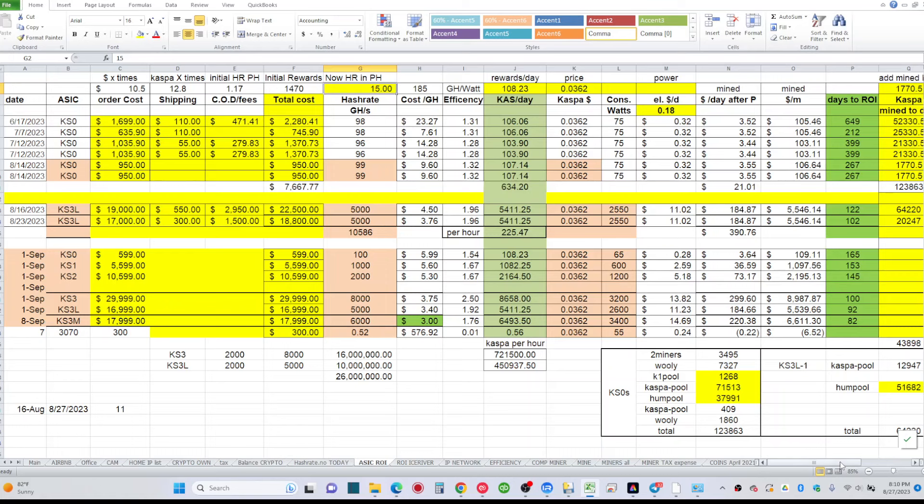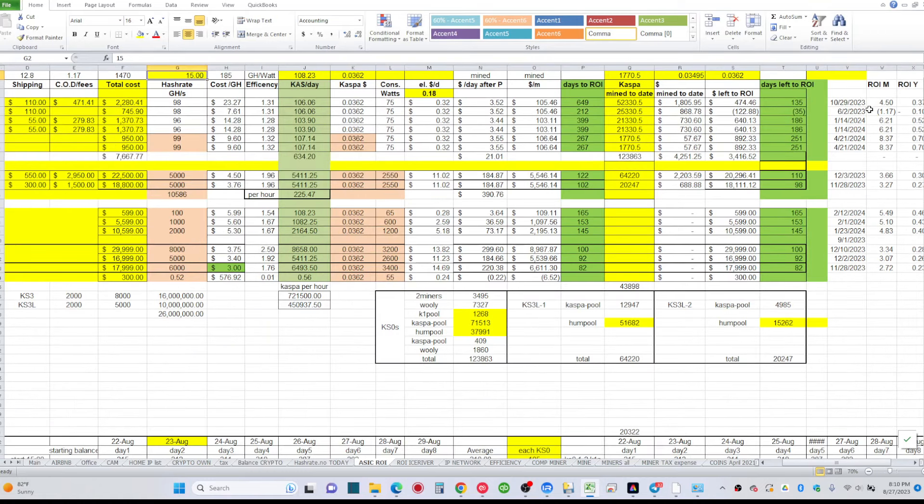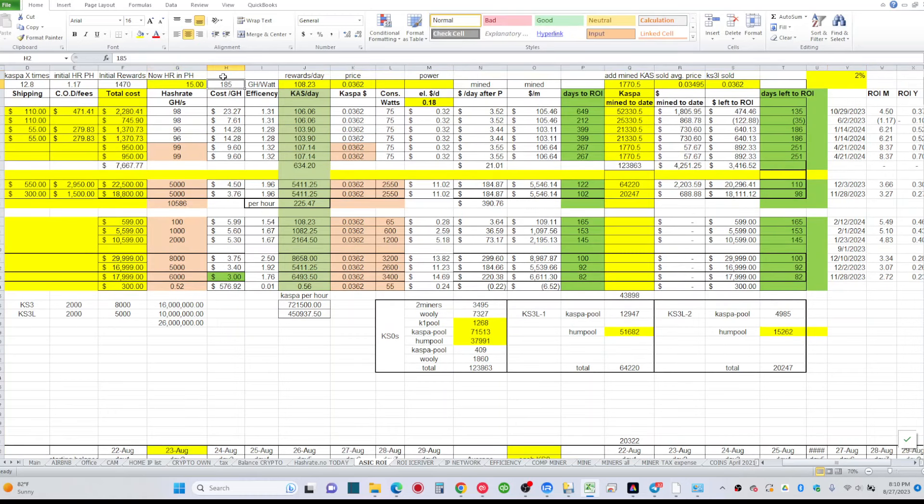Here's my reward profitability sheet. My six KS0s have a projected ROI date, but it's based on today's rewards, today's hash rate, and today's block reward of 185 Kaspa per block. That changes in about nine days when it drops to 175. Just by changing that number, the ROI days increase dramatically — from 135 to 143, from 186 to 198, from 251 to 251 — adding roughly five and a half percent.